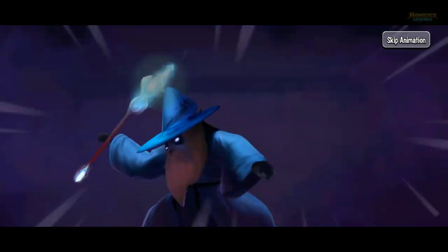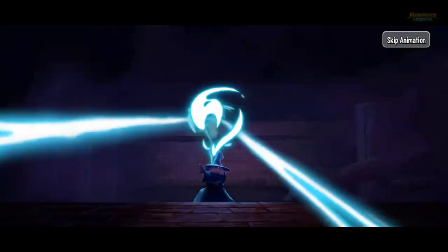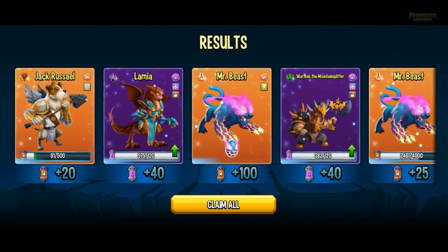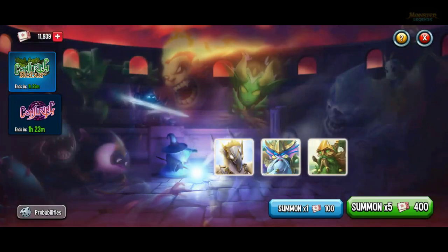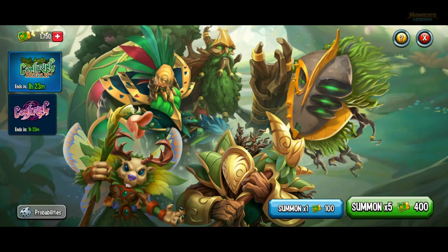I'm going to press the skip animation button to see if that changes your luck because I never really do that. So some Mr. Beast cells there - good for the gold production because I've not got that at rank 5. So now for my first seasonal summon.